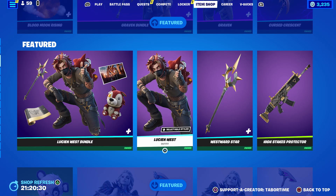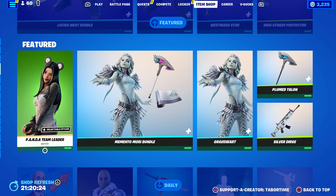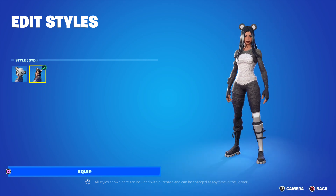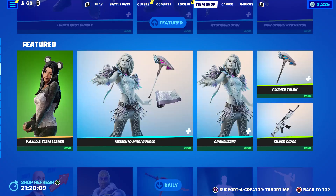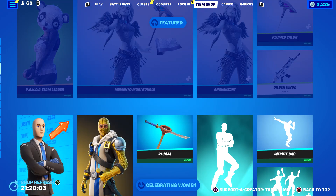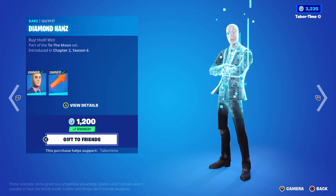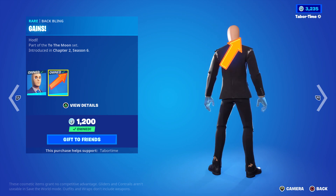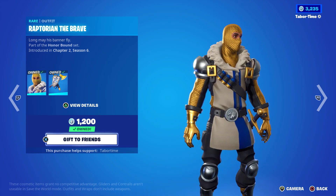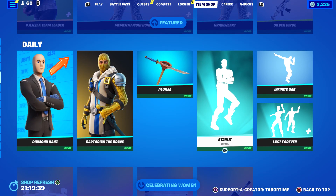The OG Lucian West bundle is back — you can also buy Lucian West in the High Stakes bundle. Panda Team Leader used to be one of the worst skins in the game for 2,000 V-Bucks, but they added a style improving it drastically, though still quite overpriced. Memento Mori bundle is back — she's a pretty good skin. Diamond Hans is back, and Raptorian the Brave — the back bling is reactive and makes a noise when you get an elimation. Raptorian is only 1,200 V-Bucks, one of my favorite 1,200 skins — love the color scheme, the medieval theme, and the armor.